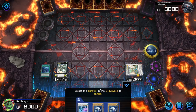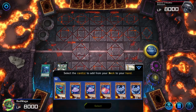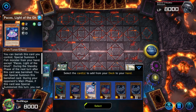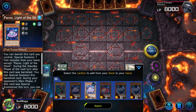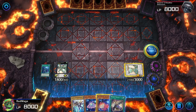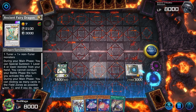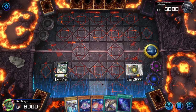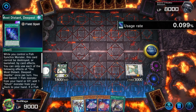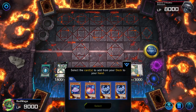This sends Arion Pass to the grave, which we can banish itself to add to our hand — for example, we want to add Paces, like there's no exception, unless you have it in hand already. We can use the second effect of Ancient Fairy Dragon to get their field spell, with which we can banish Paces to search for Snopios.